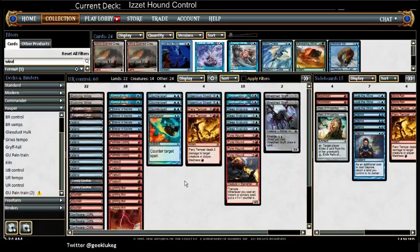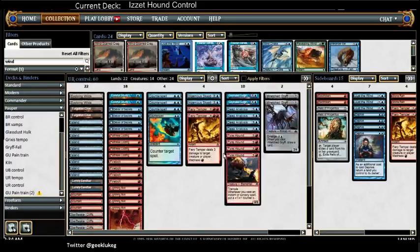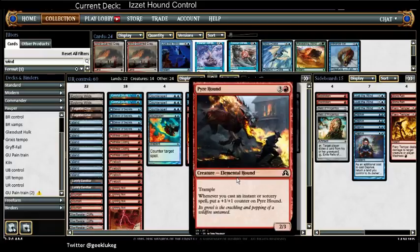Alright, I'm going to do a quick deck tech on my blue-red Pirehound control deck. I've been working on this deck for a while, trying to find the right ratio of counterspells to burn spells just to make the big guy bigger.